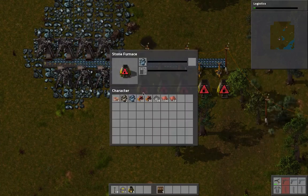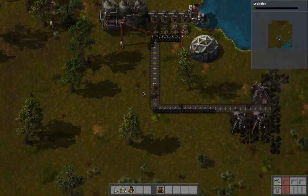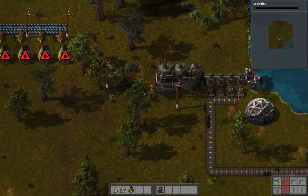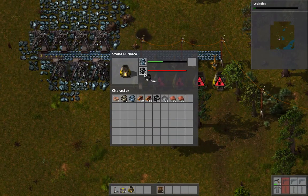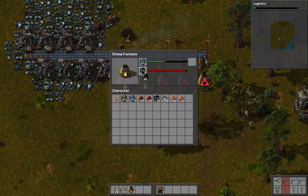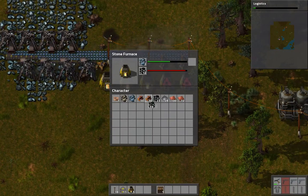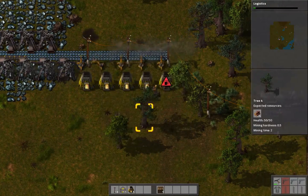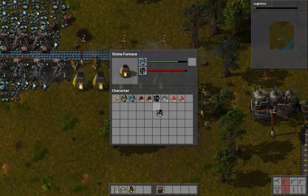We have that now. Now we need to connect this - and look, we can do it in one fell swoop here. Now the inserters have power and they're going to start moving the iron into these furnaces. Of course they don't have any fuel so we're going to need to pick that up. Now that those things are running, we're going to be using considerably more power.